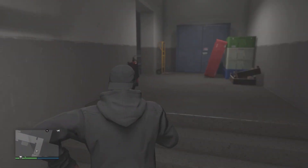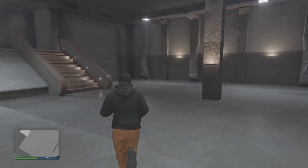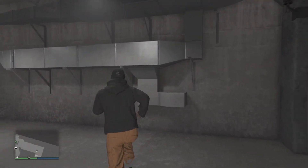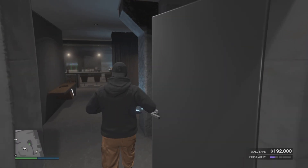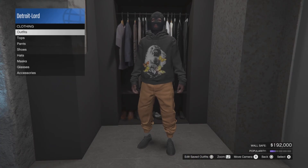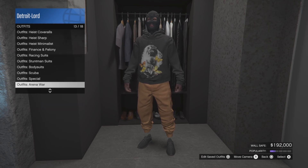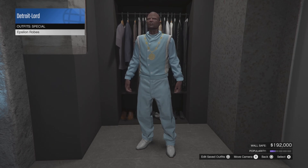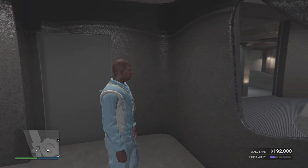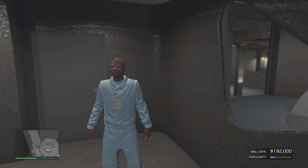So once you get that message, all you're going to want to do is just go to your wardrobe that's inside your nightclub. Over here at your wardrobe, just go to outfits, then go down to special outfits. And as you can see right there, there's that Epsilon robe and the chain. So that's how you get the Epsilon robe and the chain — real easy, just takes a little time.